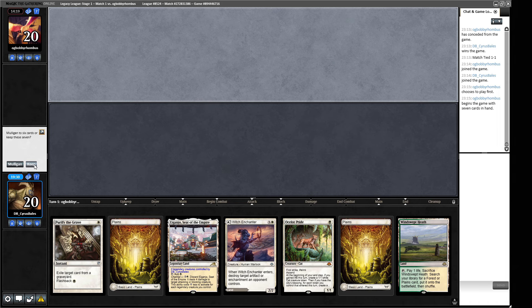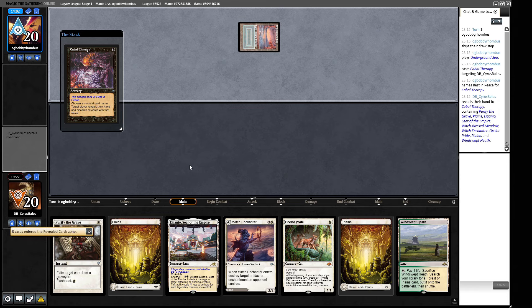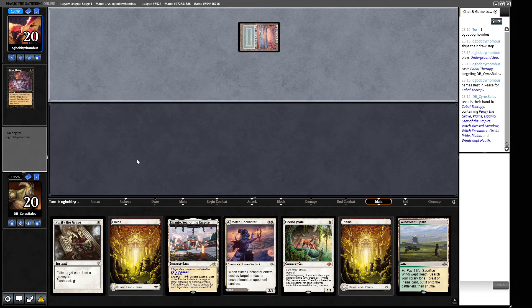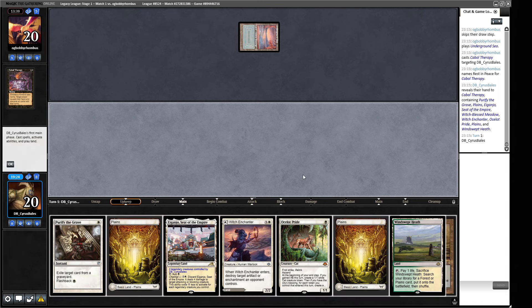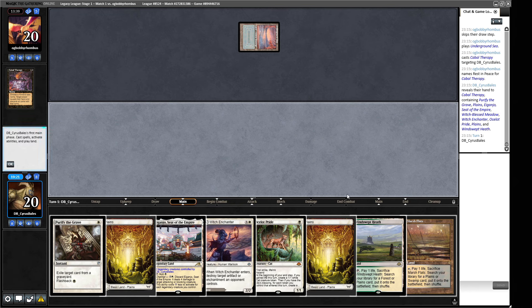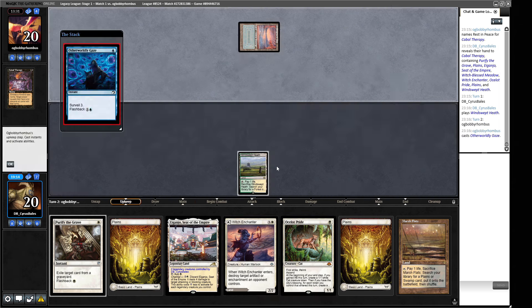Do I think a single Purify the Grave is going to be enough here? We'll see if our opponent mulligans. We only have one Rest in Peace, so we may as well just keep it a seven. That doesn't bode well for us. A Cabal Therapy - are they going to name Rest in Peace or Purify the Grave? They name Purify the Grave. We still have a copy of Purify the Grave - that's why I like the card, you can't Duress it away. Name Rest in Peace.